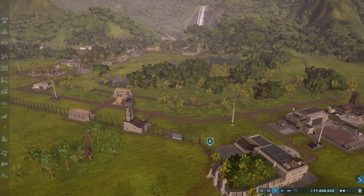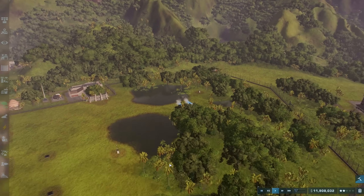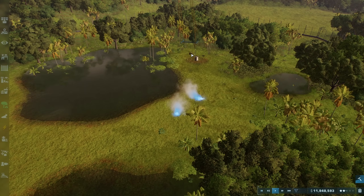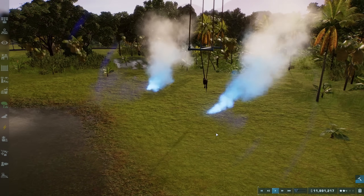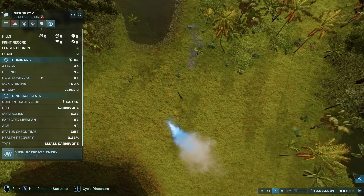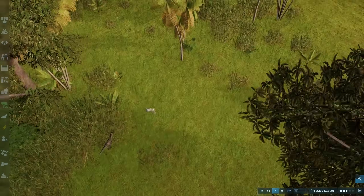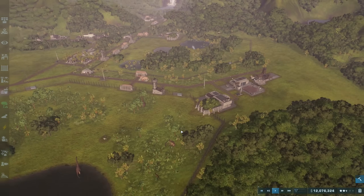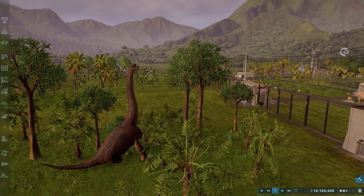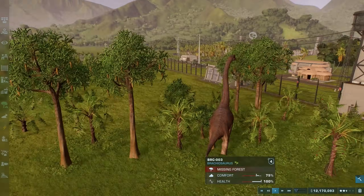Oh look at them — our Brachiosaurus is sleeping. This one's lying down. They're so cool! These might be my favorite that we have in the park so far. They've fully transported the Dilophosaurus back, that's good. How's everyone getting on in here? I feel like they're doing well. We do need to rename all of the Paras — and my goodness, did you guys have a lot of name suggestions! So perhaps we should do that now. Let's go through and rename our Parasaurolophus.